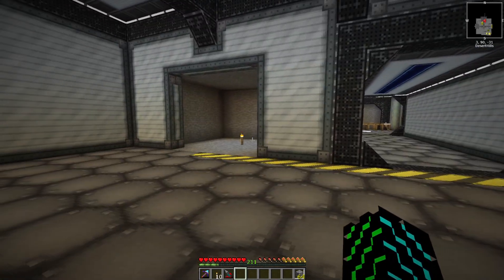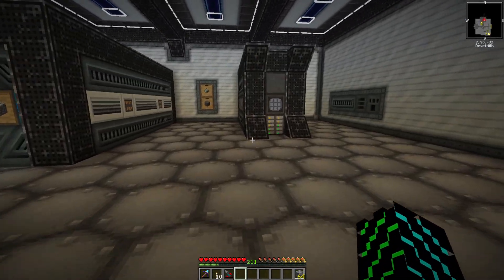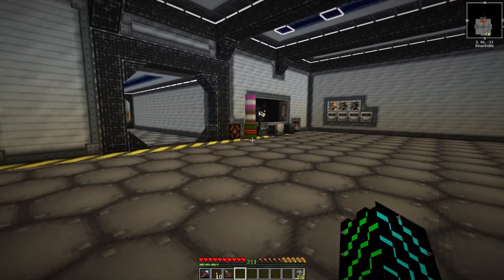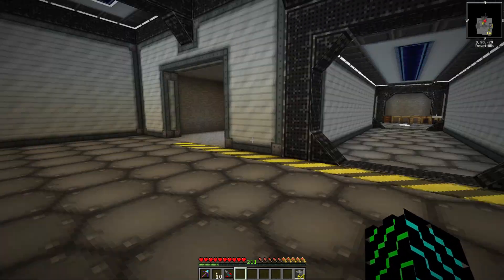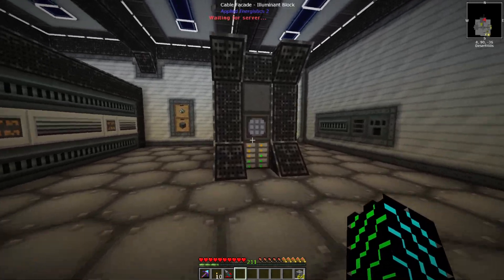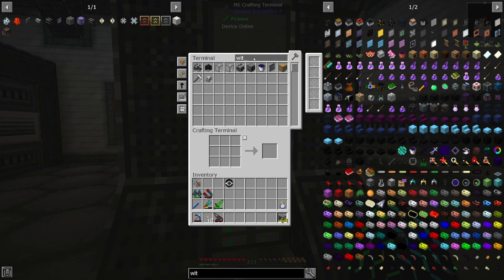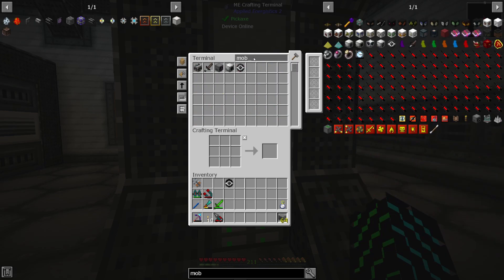Once we get into EMC, we can shut all this stuff down mainly because Nether Stars have an EMC value so we can just dupe them. But I do want to grab this guy right here, and we're going to need to grab our mob slaughter factory.